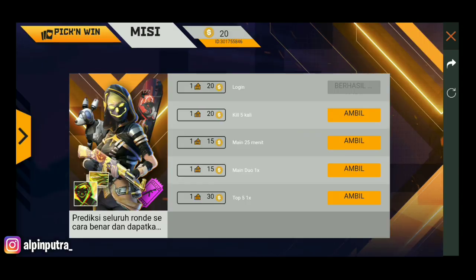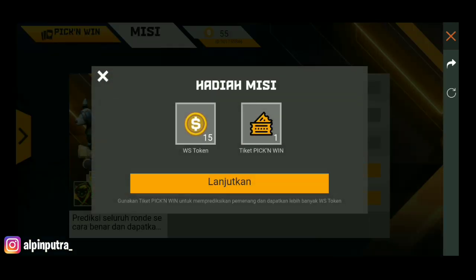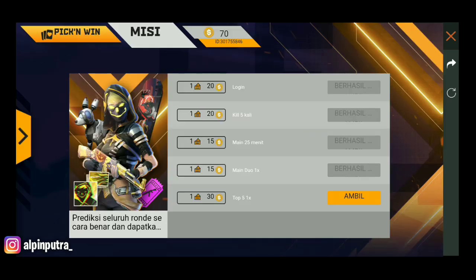Lanjut. Di sini key 5, saya sudah key 5. Kita ambil semua di sini. Totalnya 100. Berarti setiap hari itu kita akan dapat 100 coin.